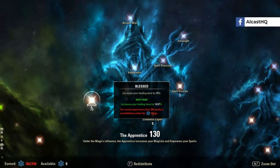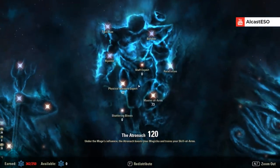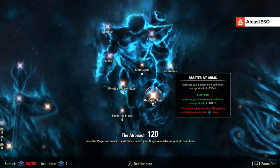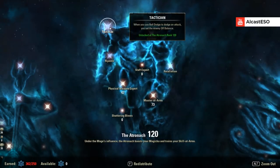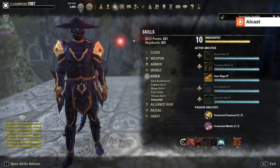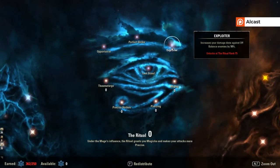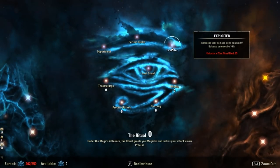In the blue tree: 10 in Blessed to increase healing, and another 75 to increase crit healing. For Spell Erosion — 47 and 73 — those aren't for extra damage but more for the Tactician passive: when you use roll dodge to dodge an attack, you set the enemy off balance. When enemies are off balance, your damage dealers do 10% more damage.